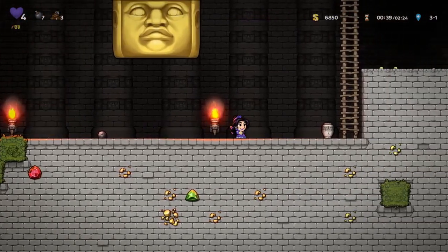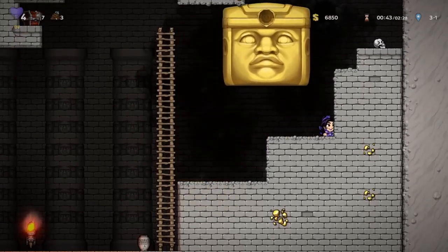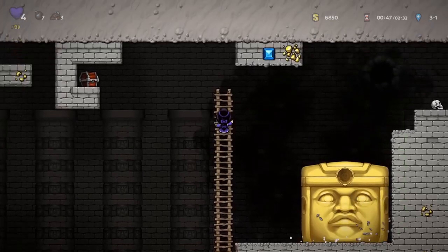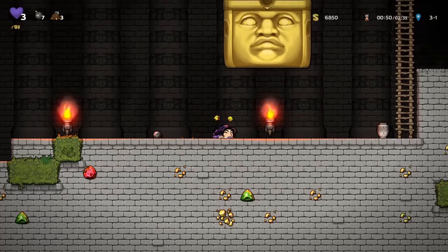Now that you've bombed enough to allow Olmec to climb up, you want to kite him all the way to the side. Run under him until he destroys six blocks down, as shown here. Once you have done that, quickly move him back into the arena so you can set up your entrance into the back room, being sure not to let him break any further blocks.